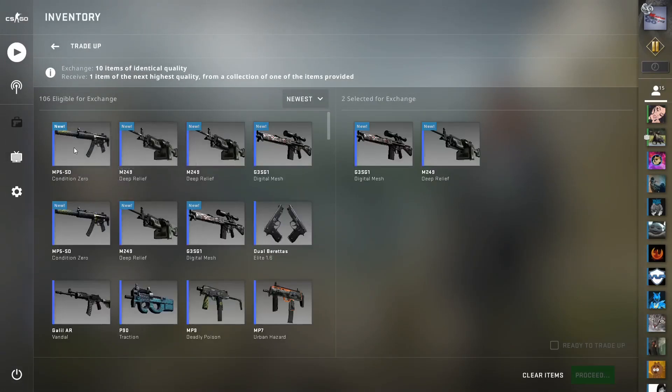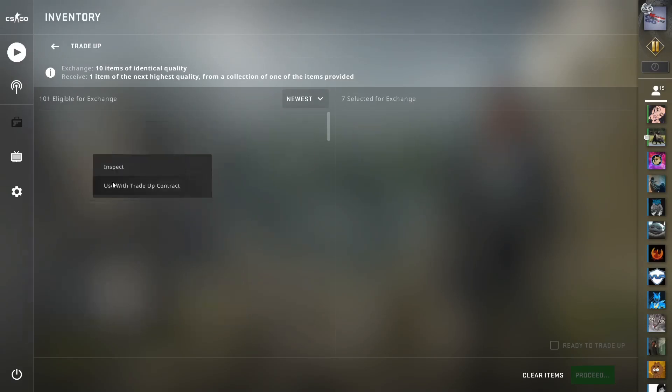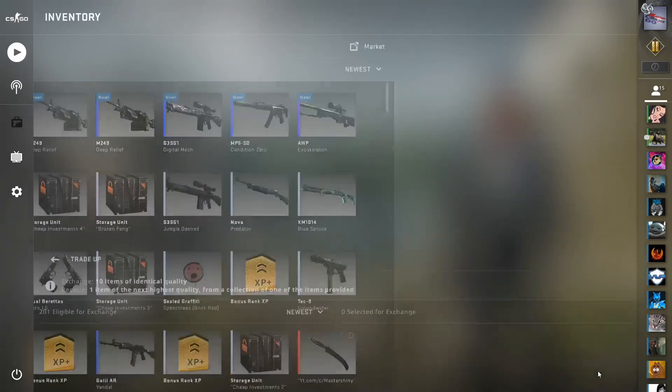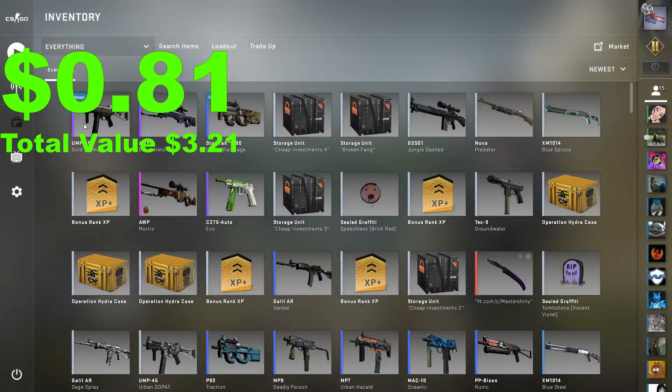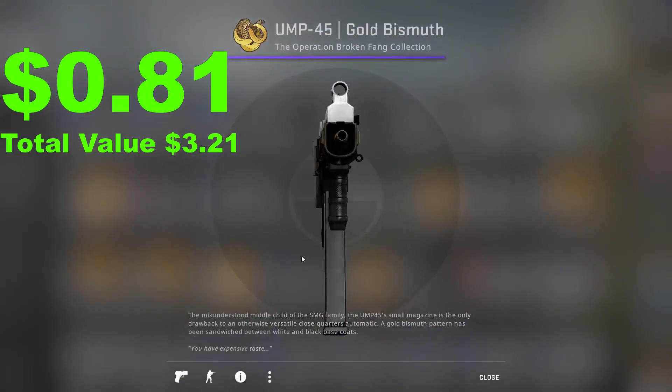Let's do a trade-up and see if we can get an op that's actually worth something. It's going to be in field tested — we're going to have to throw one CS20 skin in here with these elite 1.6 skins. We're going to need a field tested... UMP-45. How exciting.